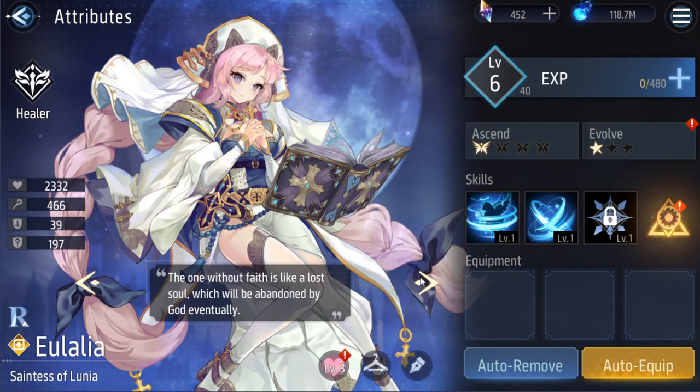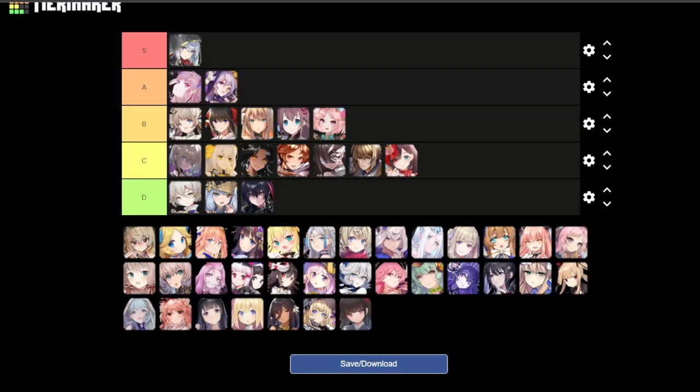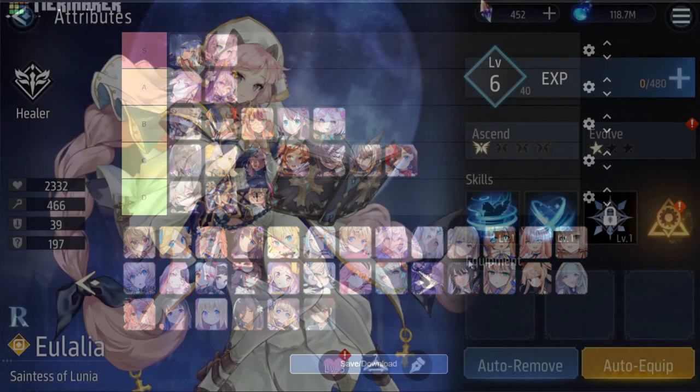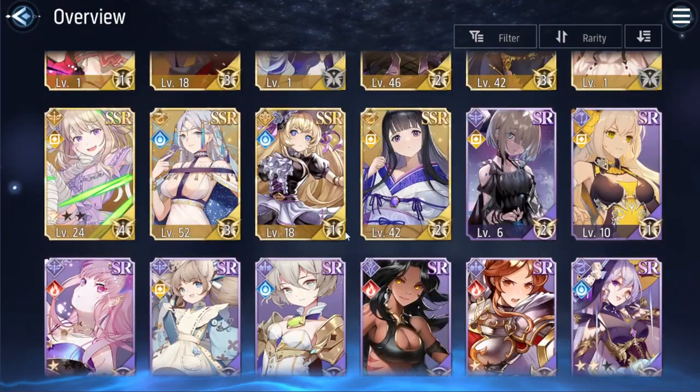Next is Yulalia. Love the hair again — the light pink. Love the nun outfit, the prayer beads. Also the little flexing of the thigh is kind of hot. Love the look, love the stare — look at her eyes, it's so pretty. Great facial expression. Yulalia is S tier.